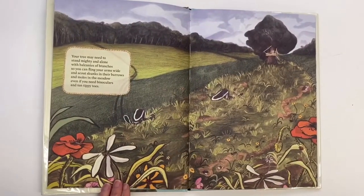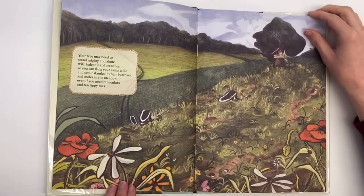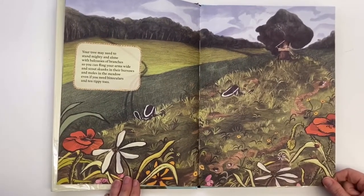Your tree may need to stand mighty and alone with balconies of branches so you can fling your arms wide and scout skunks in their burrows and moles in the meadow, even if you need binoculars and ten tippy toes.